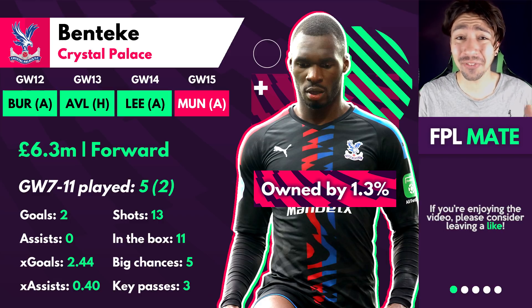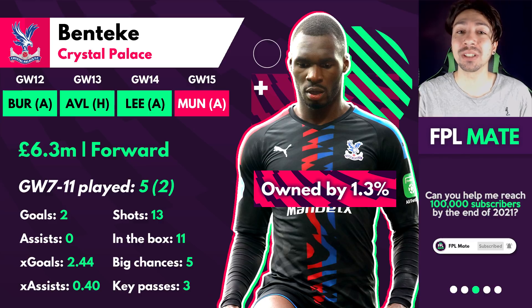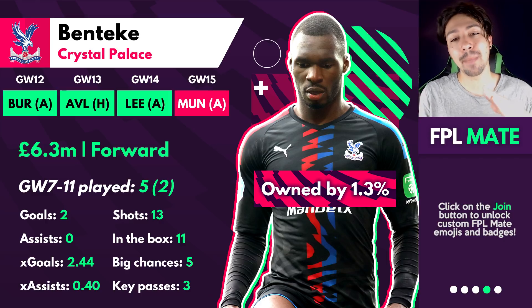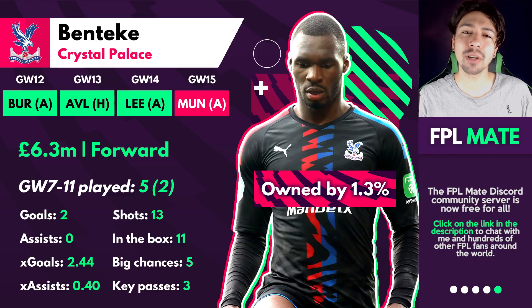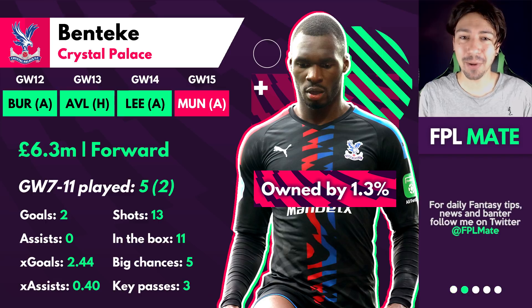You probably didn't see that one coming — Benteke is fourth for expected goals, which is crazy. Eze is back in training and probably going to be back by end of November, which is potentially going to help Benteke but might hinder Gallagher. Benteke is a slight rotation risk and I think he does seem to be rested in some games. I know it's an unfashionable pick, but don't write Benteke off completely — I think it could be a good one to go for.